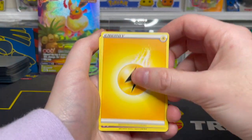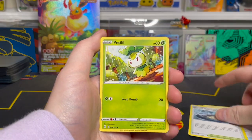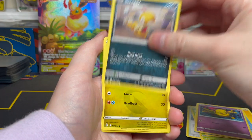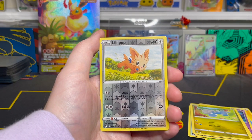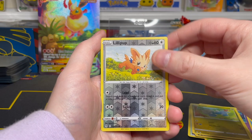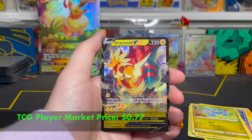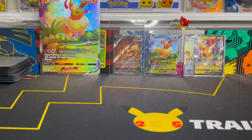On the front of this final pack we have an Electric Energy, then Swoobat, Digging Gloves, Stormy Mountains, Petilil, Birdmite, Drowzee, Scraggy, Bagon. Our reverse is a Lillipup — a common reverse holo. And on the end, our final card of the day — it's going to be a hit — it is a Duraludon V! That'll do it for today's video, so once again thank you so much for tuning in, and as always I'll see you on the next one.